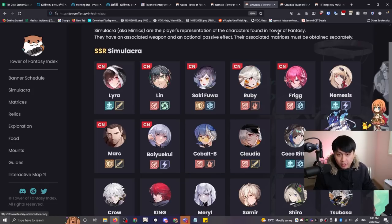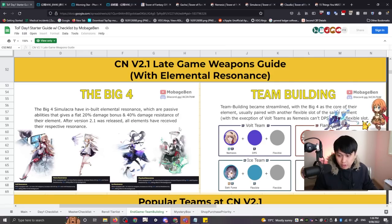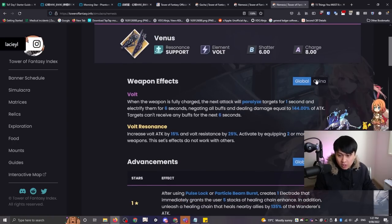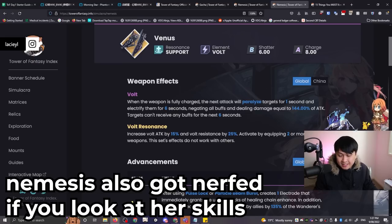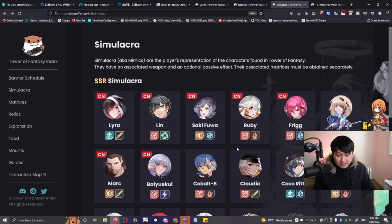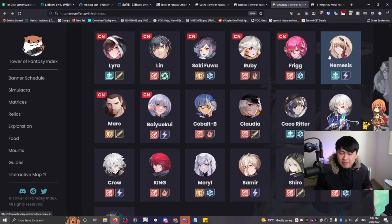Cobalt is the one who will be receiving the flame resonance. After that, Claudia will be providing the physical resonance, which is almost identical. For global, Nemesis will be providing vault attack plus 15% and vault resistance plus 25%. As far as I can tell, I don't think there are going to be any characters at launch providing the ice bonus. So the best teams at launch are going to be physical, fire, and electric/vault.